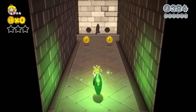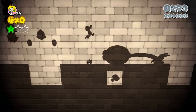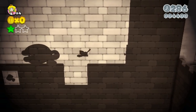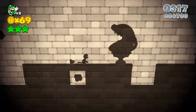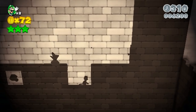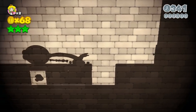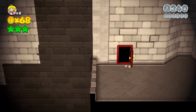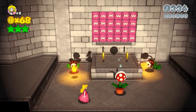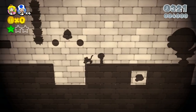The first green star in 2-3 is laughably easy to get. Not much further in, a giant shadow piranha plant stands in our way. Jumping on it gives 400 points, side-flipping over it doesn't give enough height, and running through it would cost us the catsuit or fire flower. Re-obtaining them would add 1,000 more points. We can't get over it or through it — but someone else can.